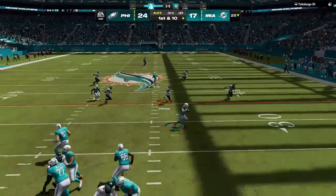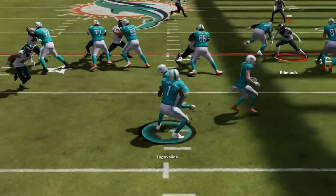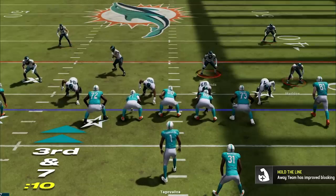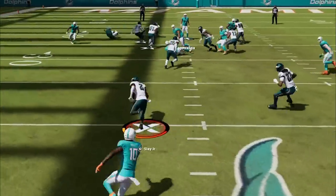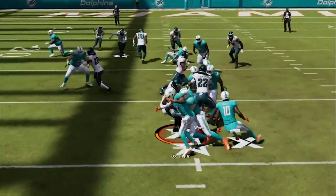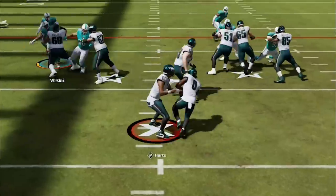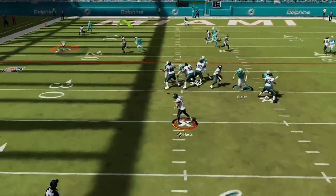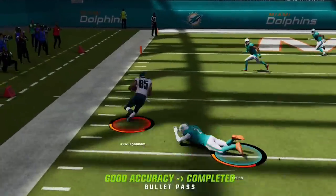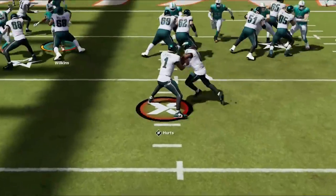Back on defense I go back to cover 2 just to mix up my coverages and not get predictable before going right back to the SS linebacker blitz. This defense has been the most effective so I stay in it on the next play and the coverage is all over Tyreek Hill as Slate cuts off the route and we start the next drive in scoring range already. From here I just want to milk the clock since I already have the lead, so I run the ball a few times and get to 3rd and short before working that drag to the tight end one more time to get inside the 10, before finishing the drive with my most successful run of the game.